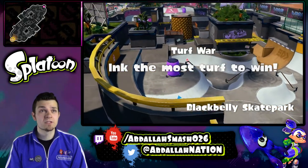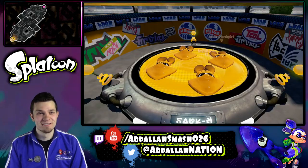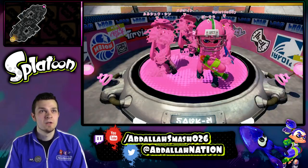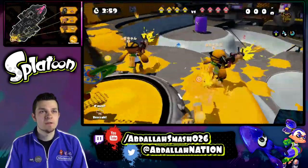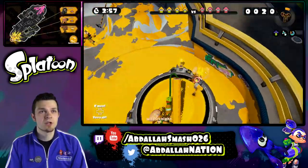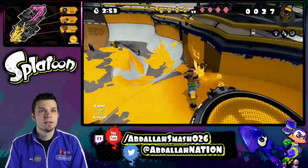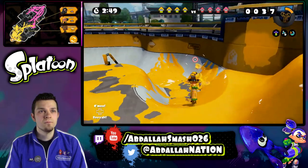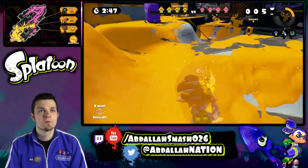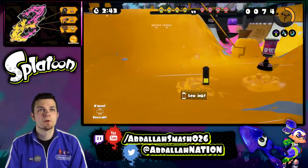Black Belly Skate Park with the NZAP 85 — the NES Zapper. On the last episode I was a charger, so in this one I need to make sure my ground is covered all over the place, and I don't want to overlap with the roller guy. Just make sure this area is covered.